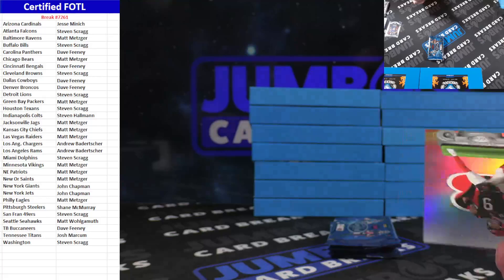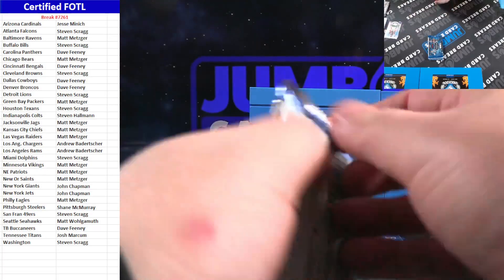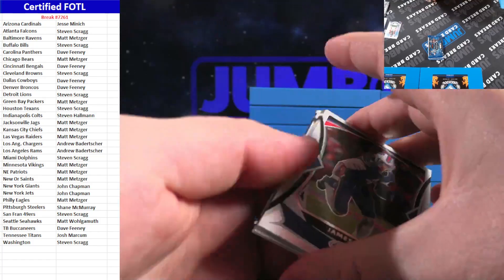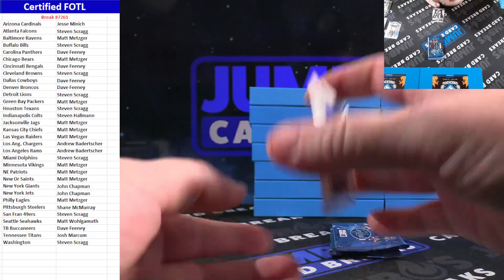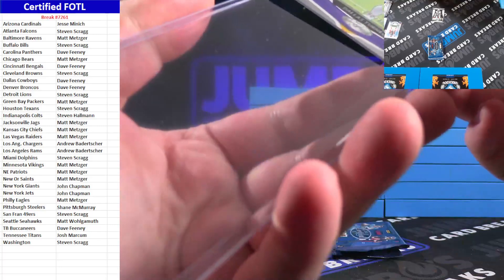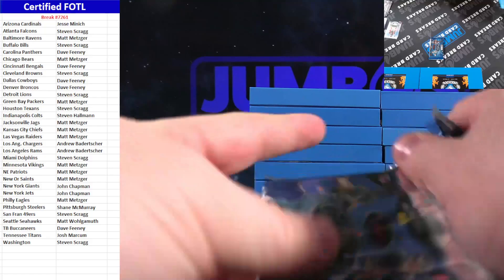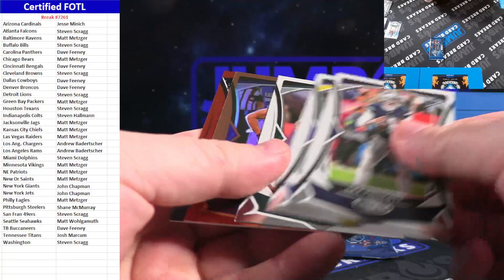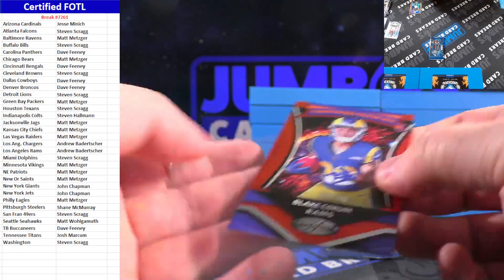Joe Burrow Franchise Foundations for the Bengals. Feels like the Bengals wouldn't be nothing without Joe Burrow this season. Dallas Turner from Minnesota to 400, base rookie. I do like all the rookies in Certified are numbered. Jonathan Taylor to 275, Certified Rookies. Blake Corum to 149.